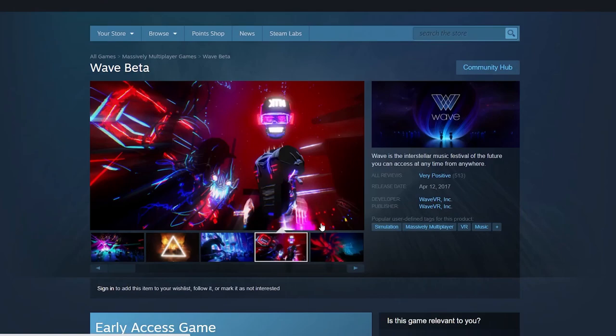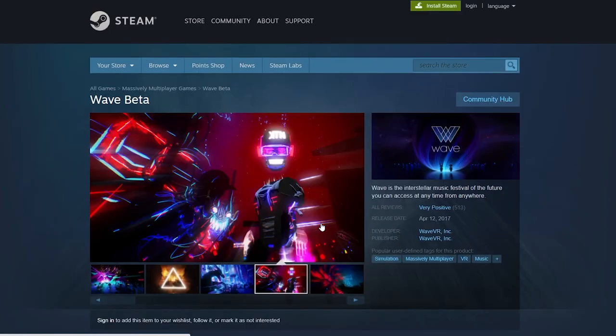It's Sabi here with a really quick video to help guide you to the Galactic Safari show in WAVE. First, download WAVE by searching for WAVE beta on Steam or Oculus for whichever headset you're using. You can also watch on your desktop, and for that I recommend getting WAVE from Steam.